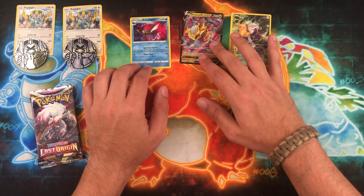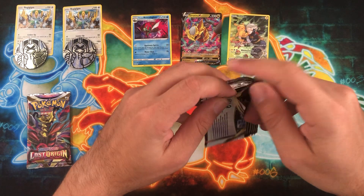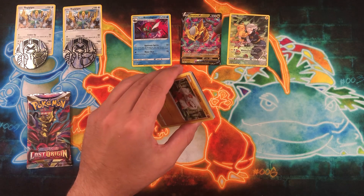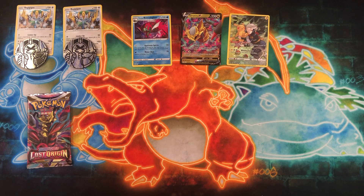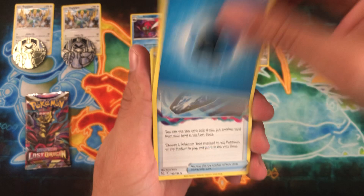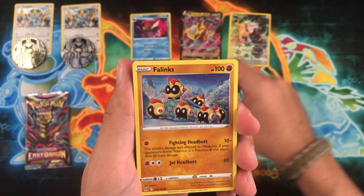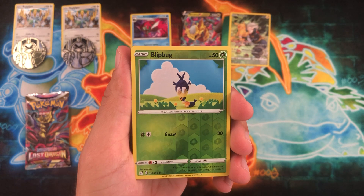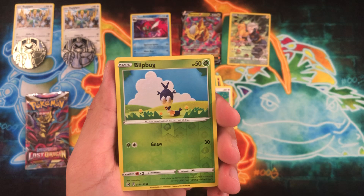I would love to see the Giratina Alt Art again — I did pull it pretty early on for me in Lost Origins, but I did open up a full case of the Single Sleeve Blisters. I'm trying to get one for Silver Tempest, and since Crown Zenith doesn't have stuff like that, I'm trying to get a case of the ETBs at least, and maybe a case of the V-Boxes also. So if you know anyone that has them at a fair price, feel free to reach out — leave a comment below or hit me up on Instagram.